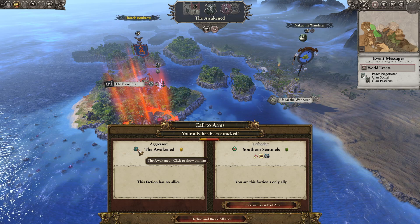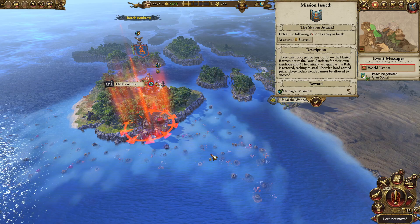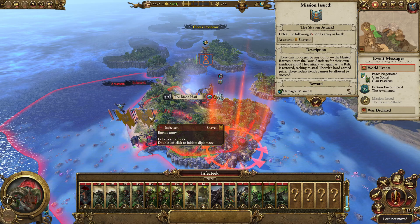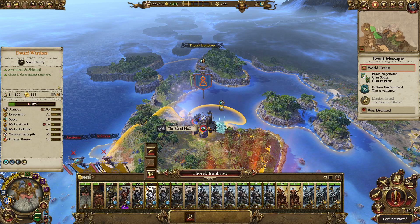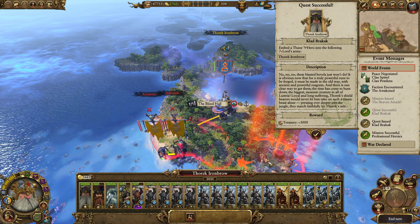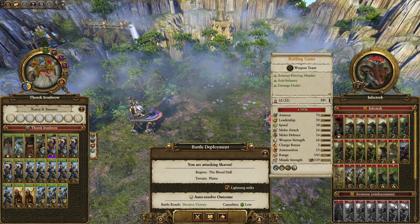Luther Harkon seems to be attacking Southern Sentinels, but we can handle that - he's a bit away, and I probably wanna kill him if he comes close anyway. That's scary with two of these armies. I'm gonna combine these so we can - there we go, now we got room. I guess we're gonna Lightning Strike these guys. I don't like these cannons, but the rest is manageable. Let's do this.